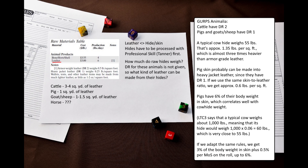So knowing that, we can make our own rules for leather butchering. We can say that butchering an animal carcass produces 3% of its body weight in skin, plus 0.5% per point of success on your Professional Skill (Butcher) roll, up to a maximum of 6%.